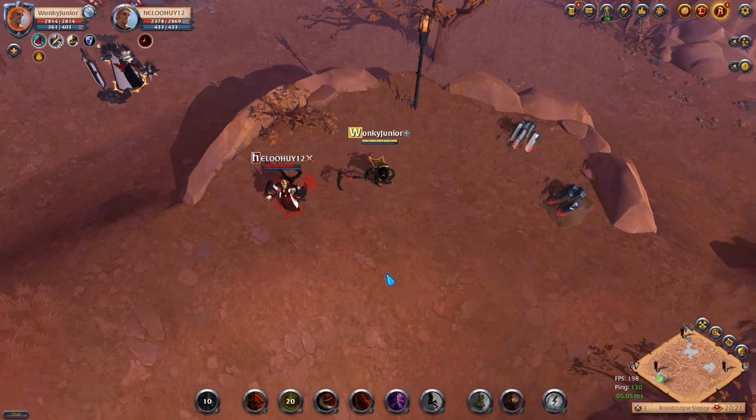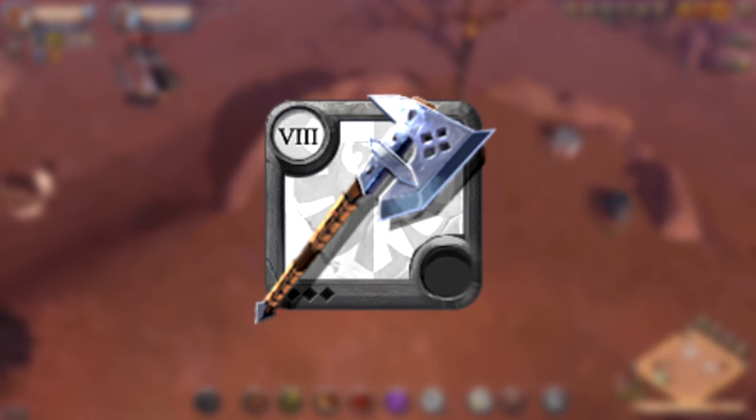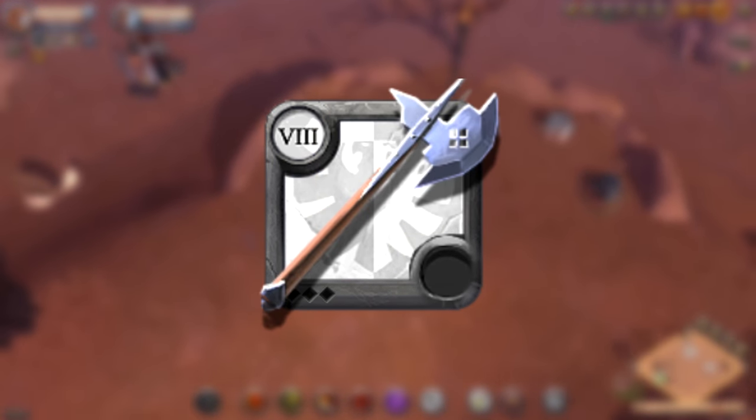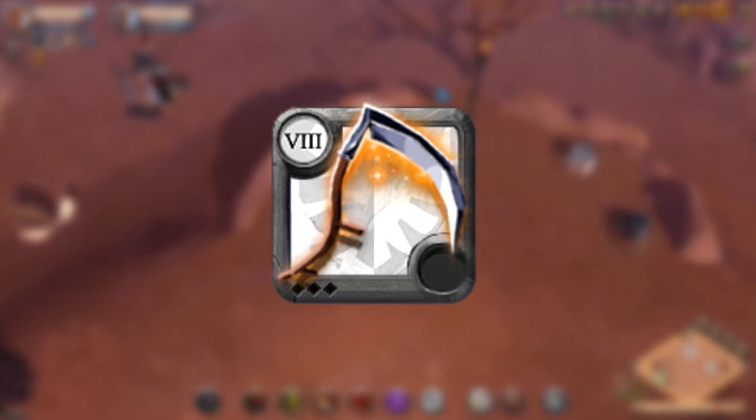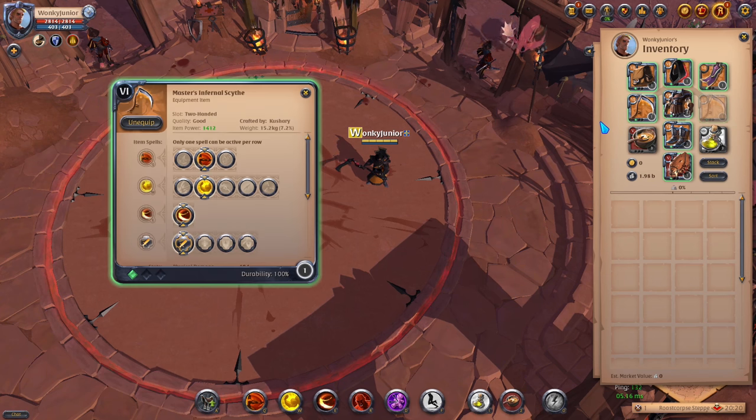Moving over to the second weapon category, which are the Axes. That includes Battle Axe, Great Axe, Realm Breaker, Halberd, Carrion Caller, Infernal Scythe and Bear Paws. For the weapon, you want to use the second Q ability and second W, and lastly the first passive.